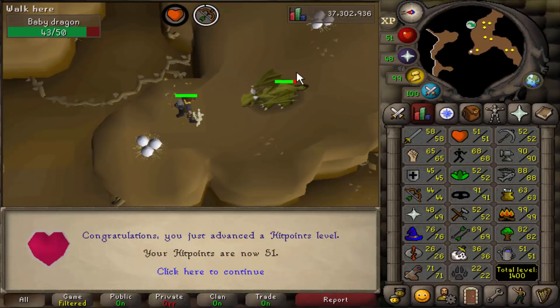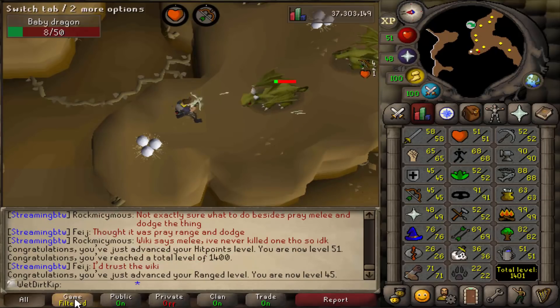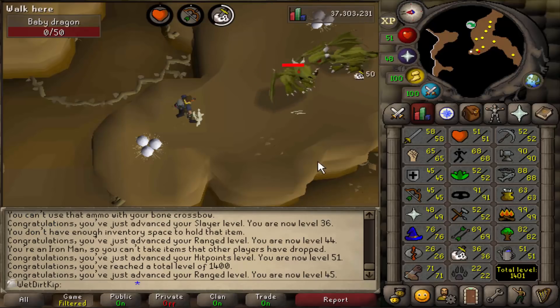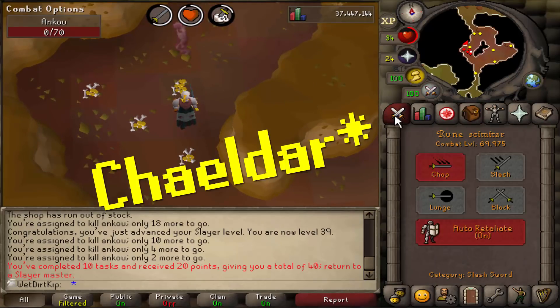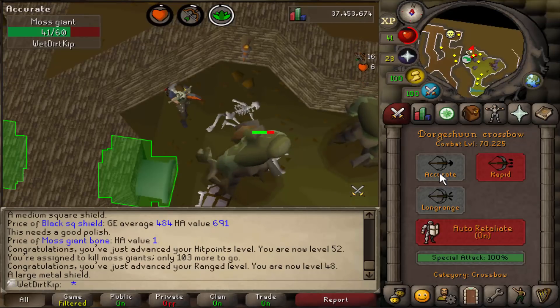This is a very important milestone — not only for 51 hit points, but it's 1,400 total level now. We were 1,400 total for like 10 seconds, then got 45 range like one hit later. This is our first 10-point task streak. Unfortunately I can't use Nieve yet because I'm only combat 69.975 and we need combat 70, but we got 40 points in total now. We got a hit points level, so now we're 70 combat.